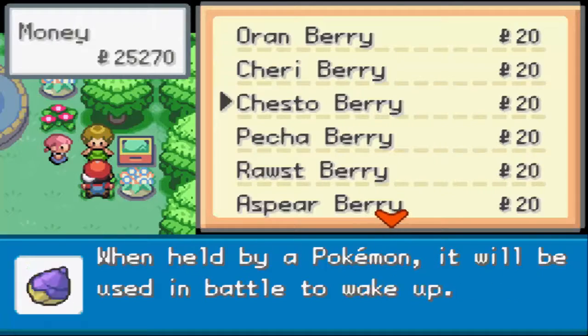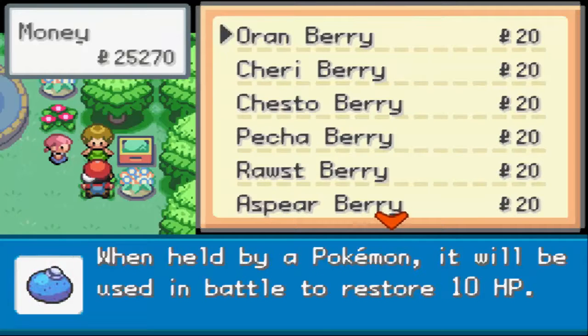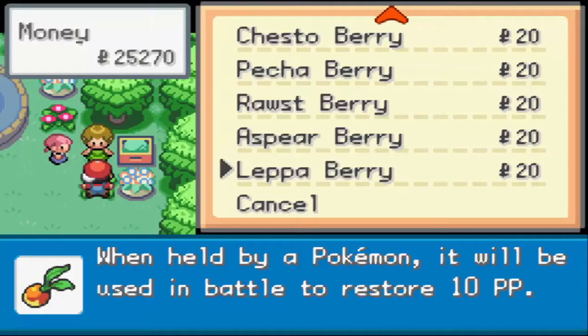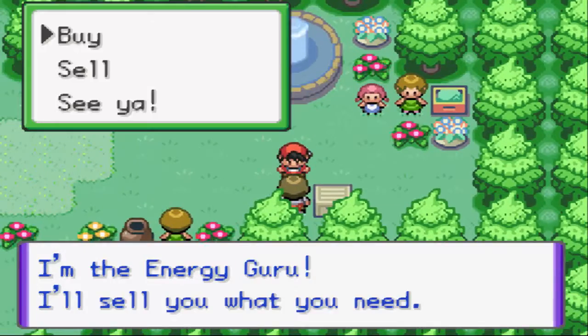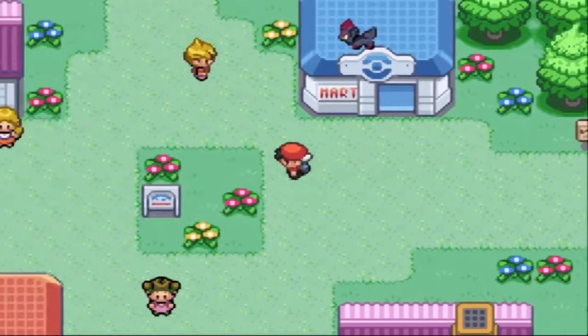Oh, a berry shop! That's pretty cool, and the berries are actually quite cheap. You can get Wake Up, Antidote, Burn Heal, Defrost berries. It's kind of sad that she doesn't have any Lum berries though. There's also an energy guru shop but nothing really interesting to buy there.